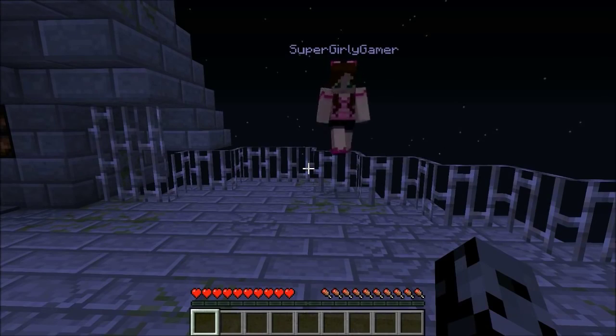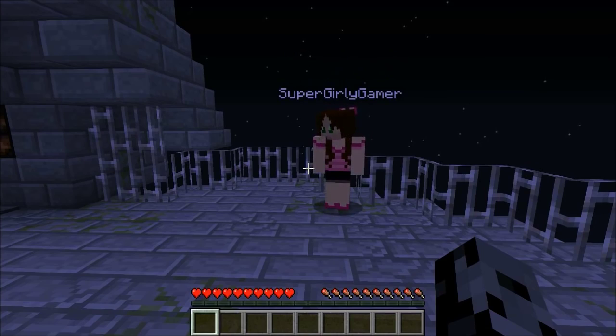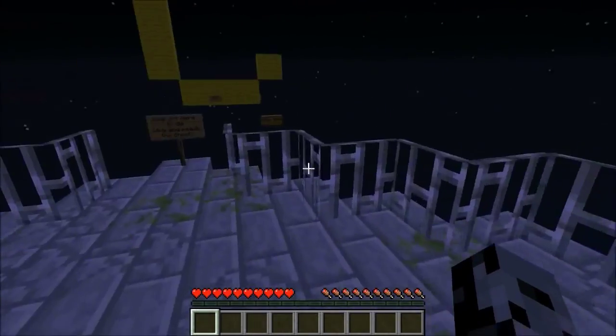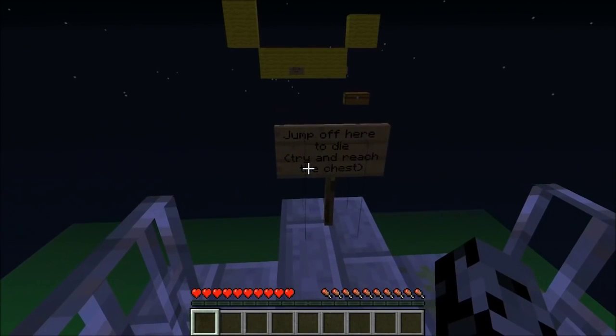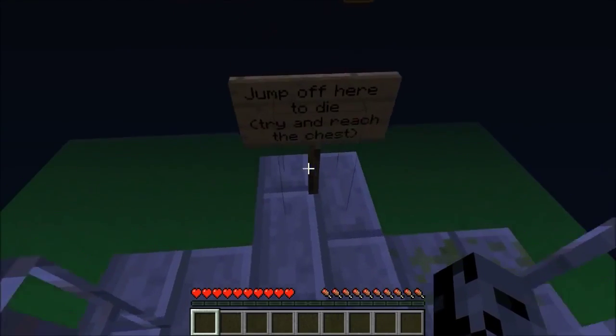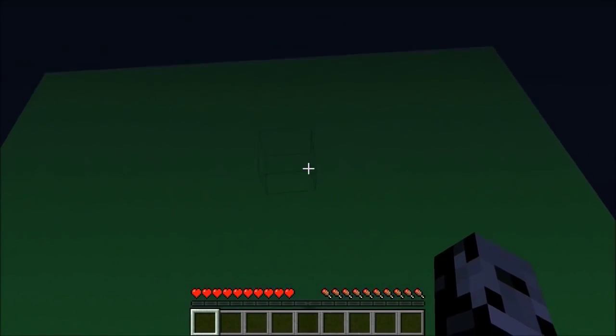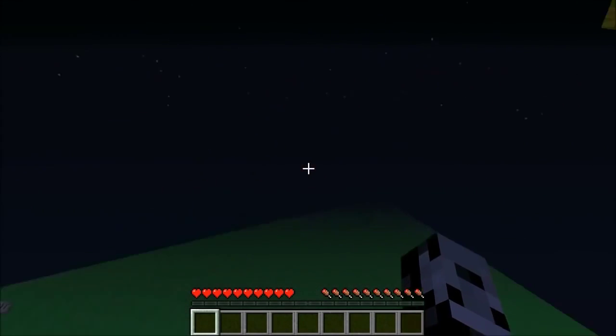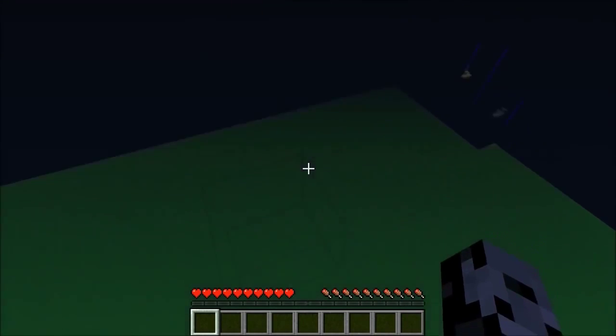What's going on guys, it's Pat and today me and Jen are gonna be playing a mini game called the Infinite Creeper Maze. It's actually kind of an old map but it looked like a lot of fun. This sign right here says jump off here to die, try and reach the chest. Sadly Jen actually spawned on the fake block so we already know what happens — it says lol JK right here. We are really high up right now, don't look down.